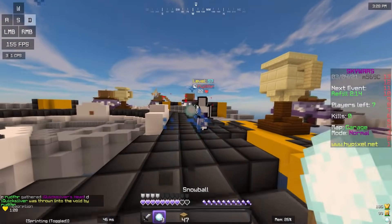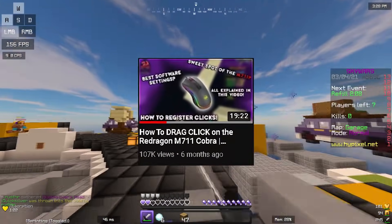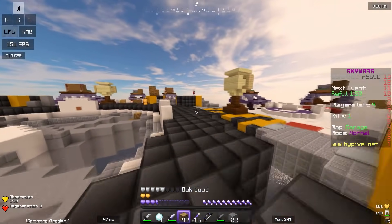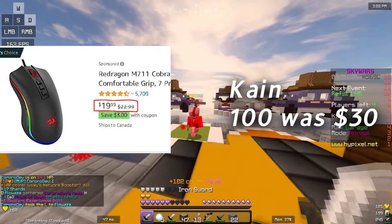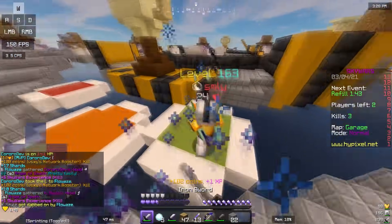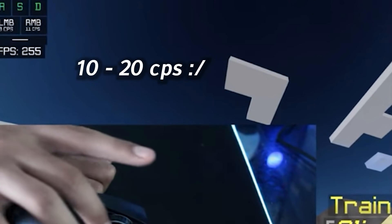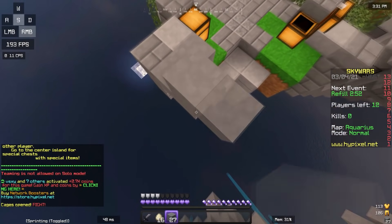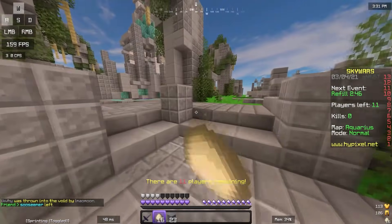For number four, we have the Redragon M711 Cobra. I did make a tutorial about it and mentioned it in the top five best budget mice for drag clicking. The reason why I moved on from the M711 Cobra to the Roccat Kone 100 was that it was only $10 more and the CPS and options were simply way better on the Kone 100. The M711 had literally no debounce time control, it felt very plastic, and 20 to 25 CPS for myself and most people isn't enough. It was also very heavy, weighing almost 204 grams.